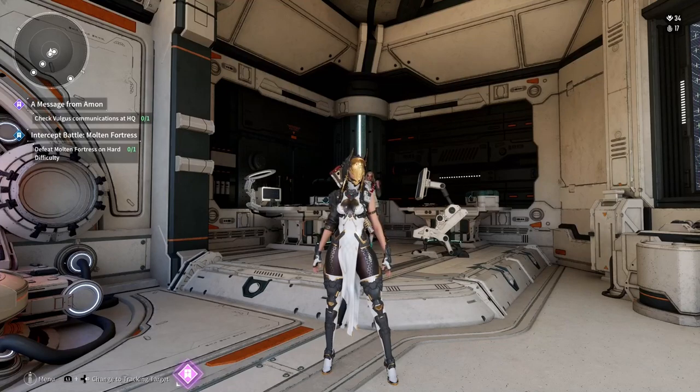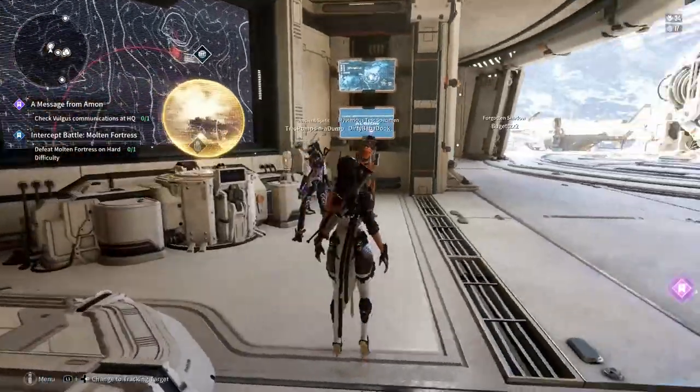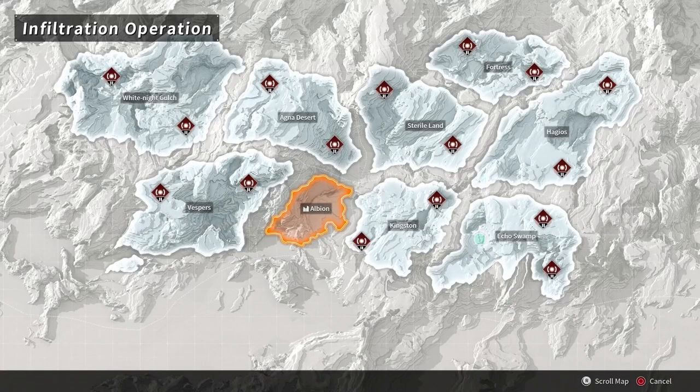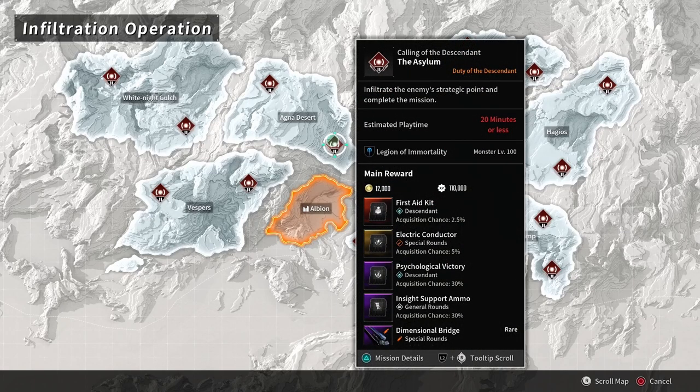As you're running these missions, note that you're not going to get a code breaker every single time, but you can also get multiple code breakers in a single mission. The other alternative to farming code breakers is infiltration missions. I recommend either Haggios the Haven or Agna Desert the Asylum on hard — any of these will drop code breakers, I just prefer those two missions.